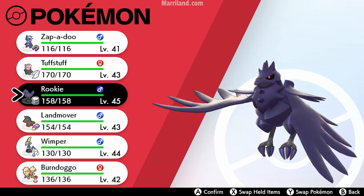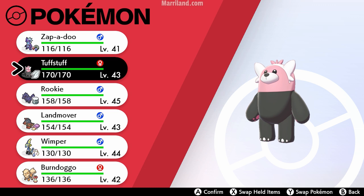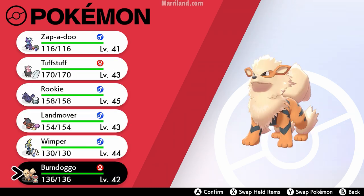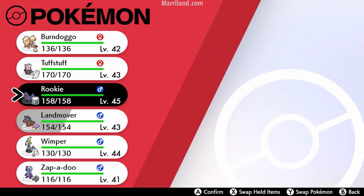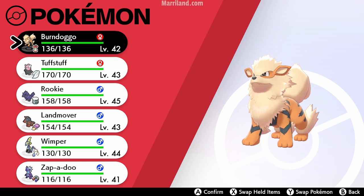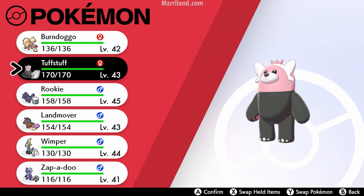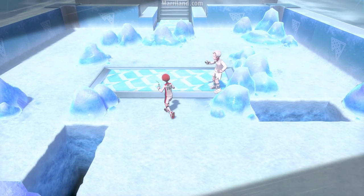Being an ice-type gym, I'm definitely going to want to use either fighting or fire-type Pokemon. Actually, steel-types work well, rock-types work well — ice has a lot of weaknesses. I think I'm just going to go in with my Arcanine here and hope that we don't run into any water-types.